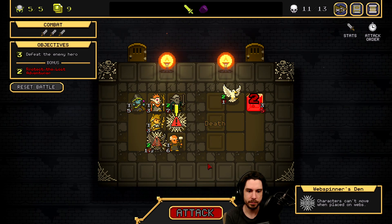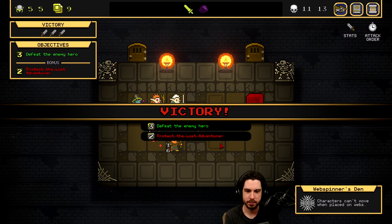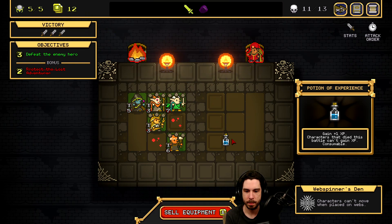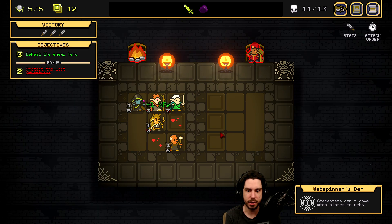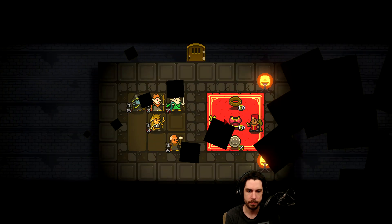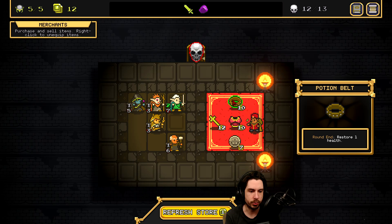Sorry I couldn't one-shot the boss before it destroyed the Lost Adventurer. Let's see if we can get the Druid buffed up. We have 2 options here — I'd rather go over to the shop. We have 12 gold, so we could buy 1 of anything. Ground end, restore 1 HP — seems decent. On death, give plus 1 attack to all allies. Restore 1 health to a damaged non-heroic ally — this is on follow-up, which I believe is after it attacks. Mage only.